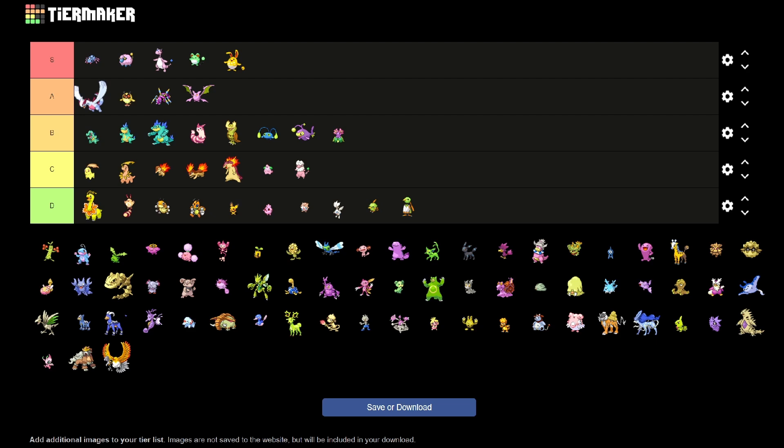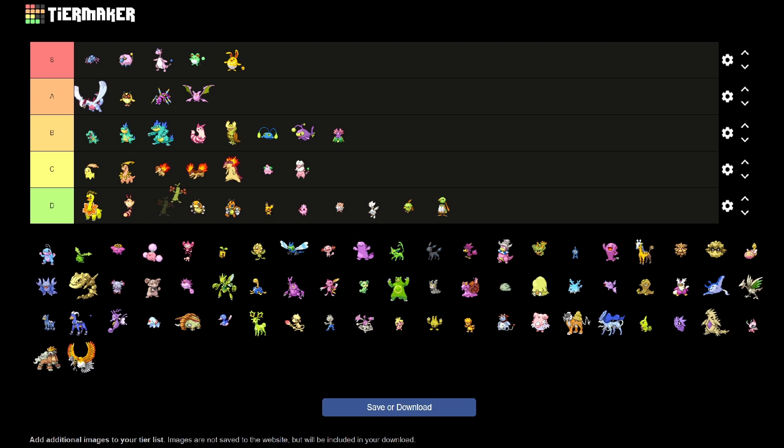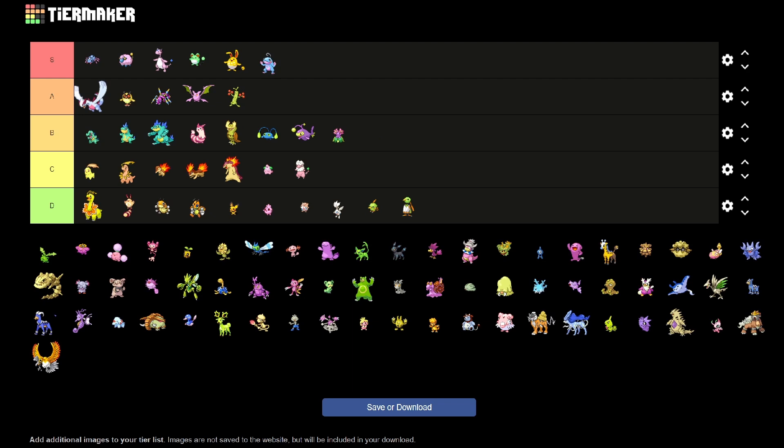Sudowoodo gets the red leaves — kind of like a fall treatment, so we'll put him up there. Another one of my favorite shinies is Politoed. He looks like cotton candy.